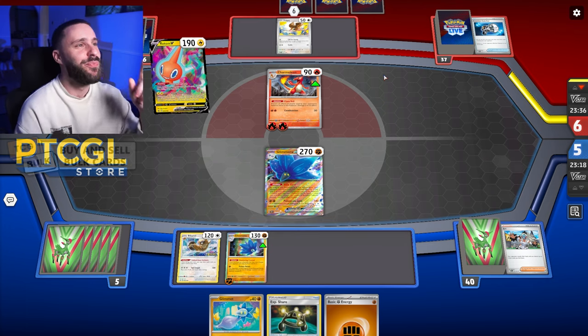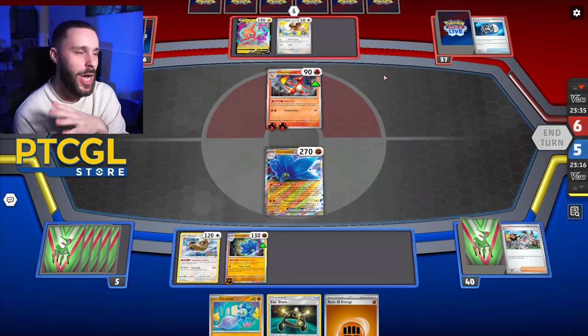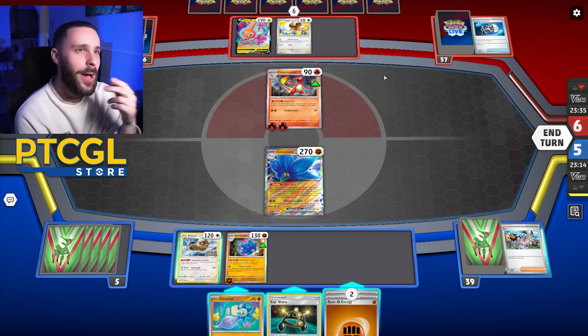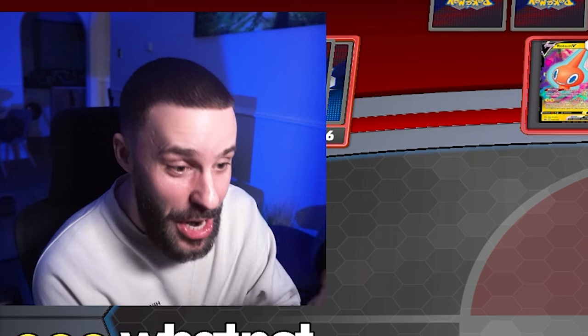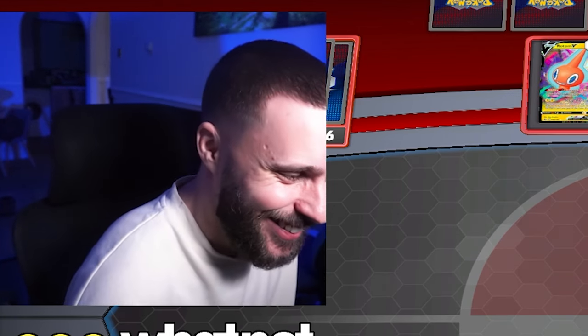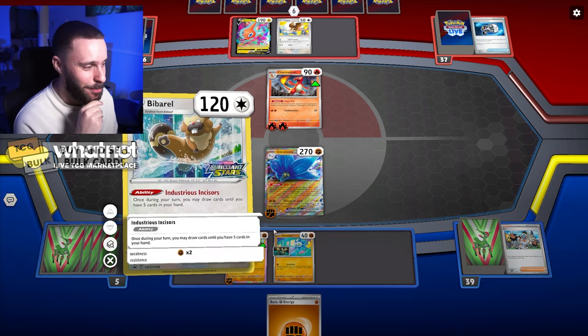I think they just decide — because of Scarlet and Violet, what deck do we want to be the best ever? Okay, let's do Charizard. And then they'll do the next game and be like, okay what's going to be best next? We'll do Weezing, make a broken Weezing deck. Honestly, I don't get the thought process sometimes when these cards are printed. But hey-ho.